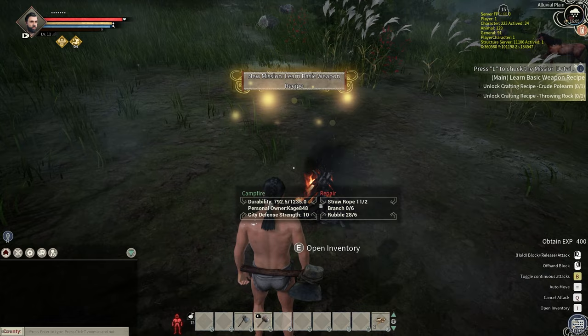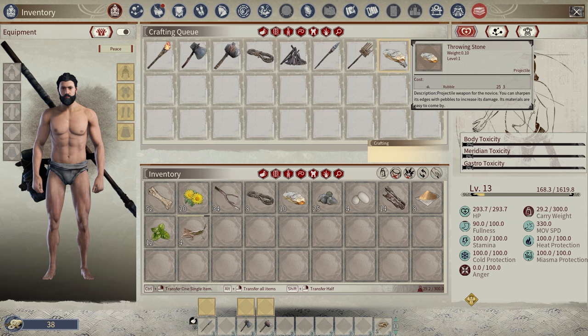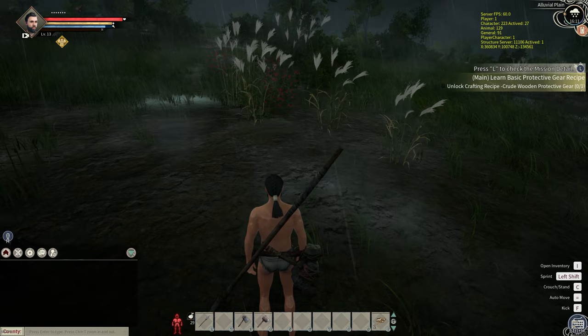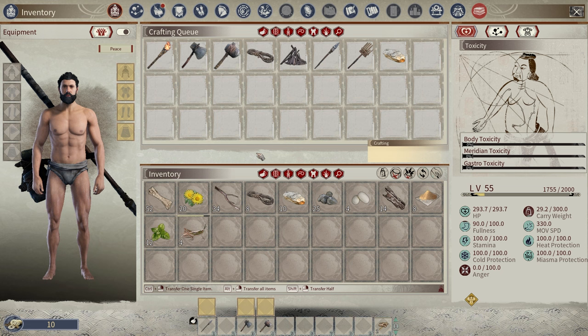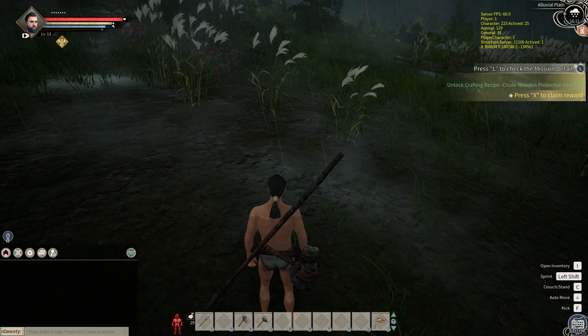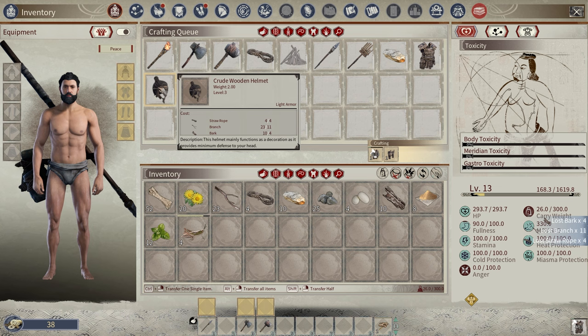Basic weapons — we need a crude polearm and a throwing rock. I got my spear and I also have throwing stones right here. I'm not going to save that spot — I'll save it for a bow instead. I did have to go into the crafting recipes to learn them — this is the weapon tree. Next thing we need to do is make wood armor, so we go into the crafting recipe tree and go to armor and crude protective gear. Now we can make some wood armor.